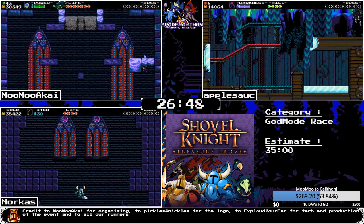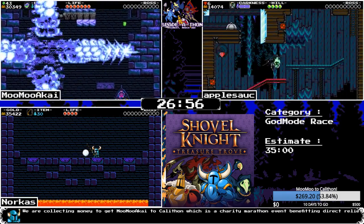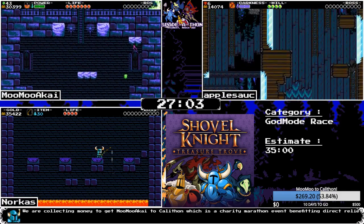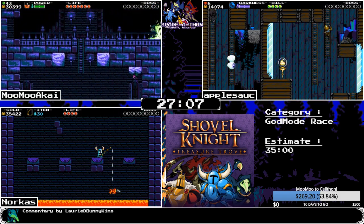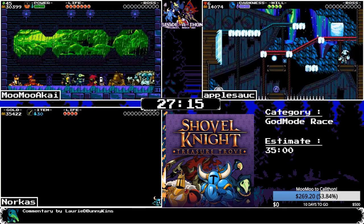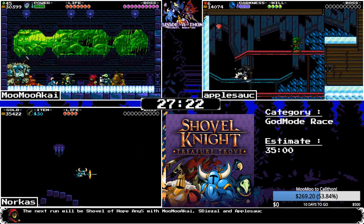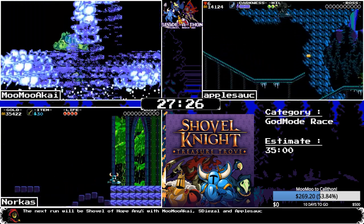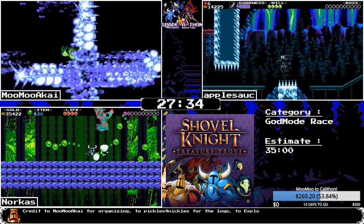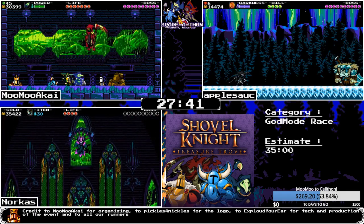Norcus is entering the Tower using the fishing rod to break the blocks — the fishing rod is actually useful in very few places, but this is one of them. You can fish into the lava and dig up lava fish. MooMoo is heading into the boss rush. Apple is still working through the end of Stranded Ship. You can't rail on the bottom of the screen as Spectre — you have to actually be on something.